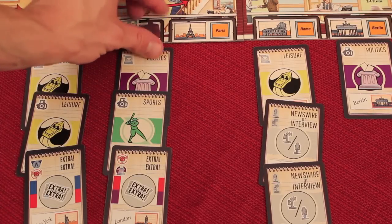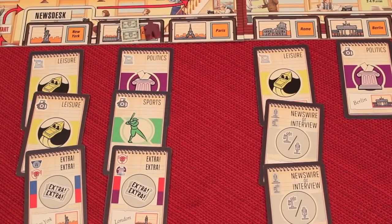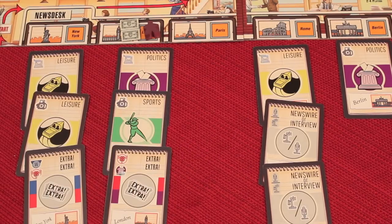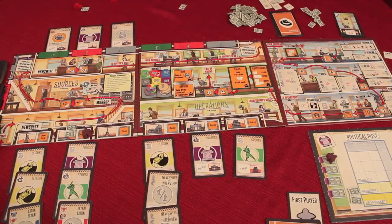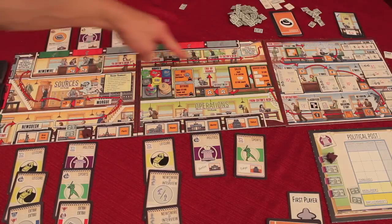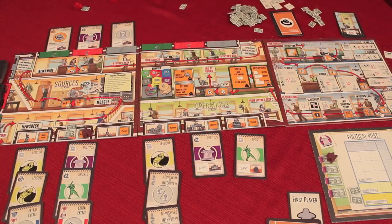Because you can get additional workers during the game, and because people can bid and kick other people's workers back, you go in turn order - but sometimes people will be out of workers and you'll get to place a couple in a row. Everyone's going to place their workers out. After everyone's placed all their workers, we activate the reporters. You'll see this red start symbol - it goes all the way through, and that's the order that you resolve the workers.